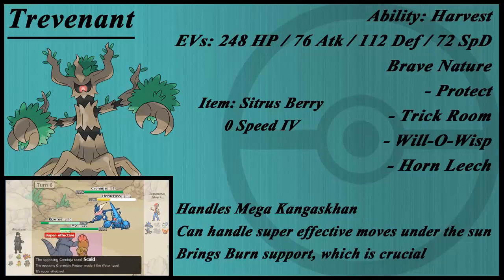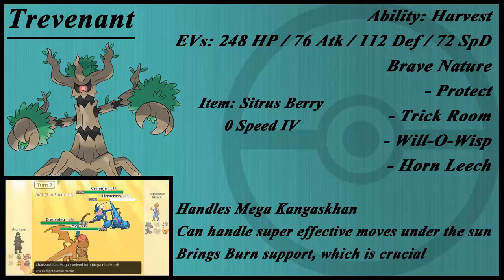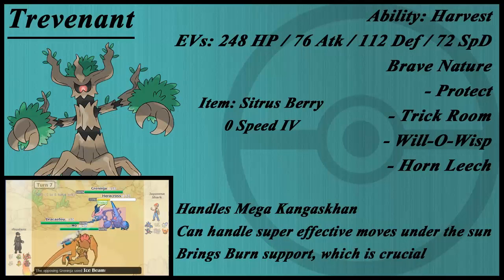It can also handle some super effective moves under the sun — mainly un-STABed ones, like a Politoed or Ludicolo's Ice Beam. Under the sun they'll usually do about 75%, but because of the Sitrus Berry you gain that HP back, and combined with Horn Leech you'll basically be back at the same level.